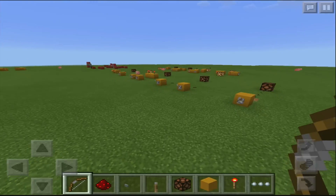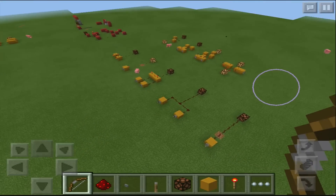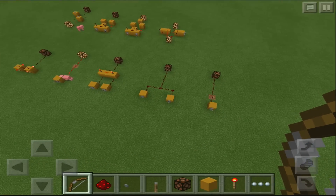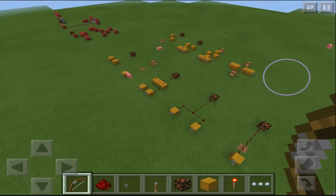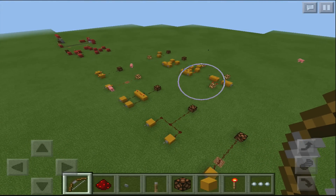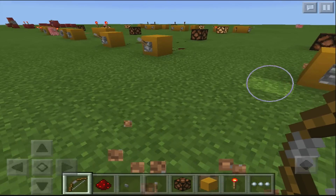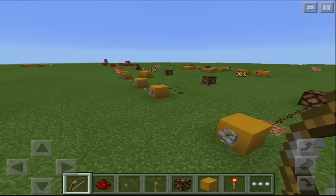Today we are going to be showing you all these logic gates. If you don't know what logic gates are, they're basically like little compartments that you can use in your redstone creations. It's really similar to things in actual real-life electricity, so they can be really interesting.